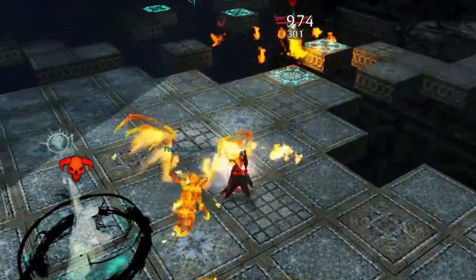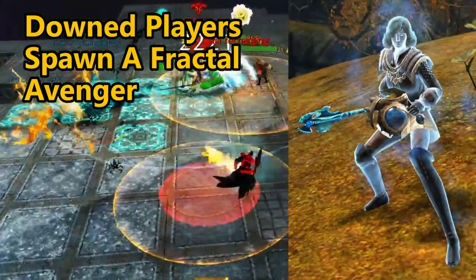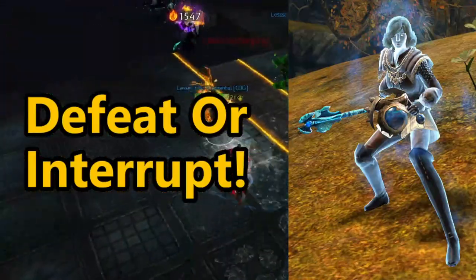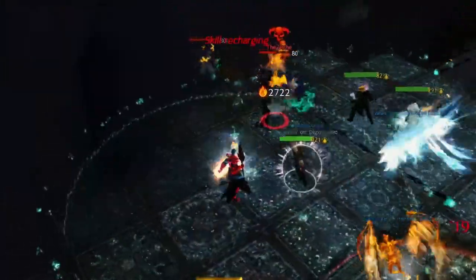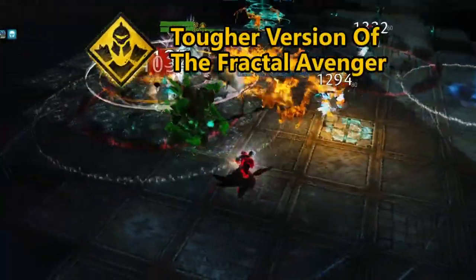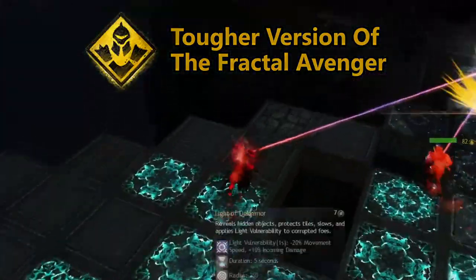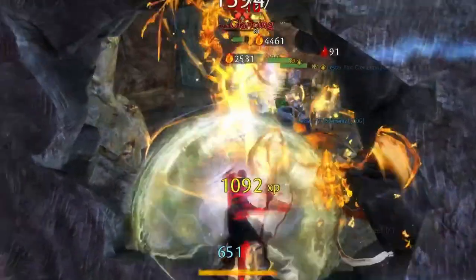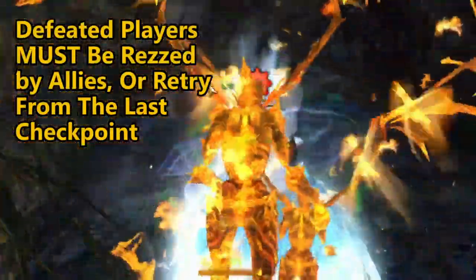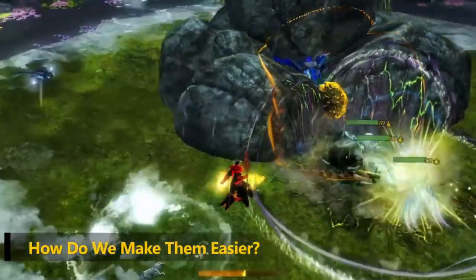At level 71 and higher, every time a player is downed a Fractal Avenger will appear to attempt to finish off that ally. They can be killed or interrupted to stop this, or if the player teleports out of range. Note that one of the instabilities is the Fractal Vindicator instability, which spawns a Fractal Vindicator that deals immense damage to the downed player and will not despawn until killed. Also, if a player is defeated there are no waypoints — the player must be rezzed by allies or teleport back to the most recent checkpoint once the group is out of combat.